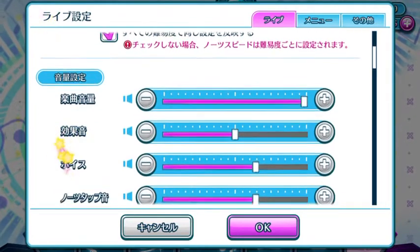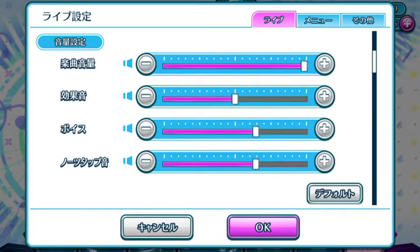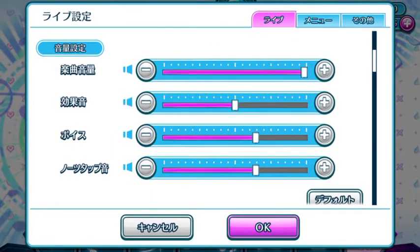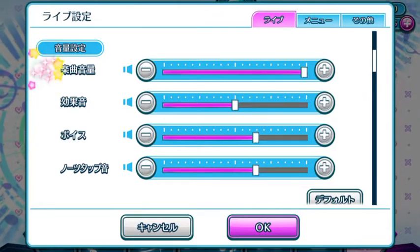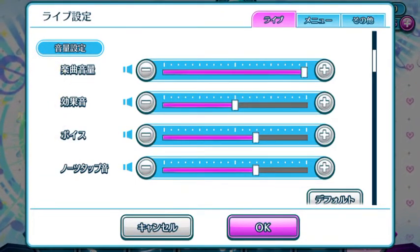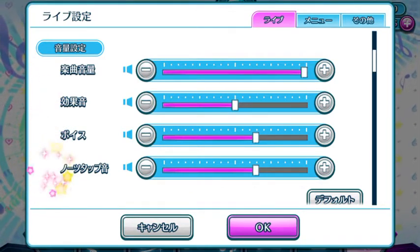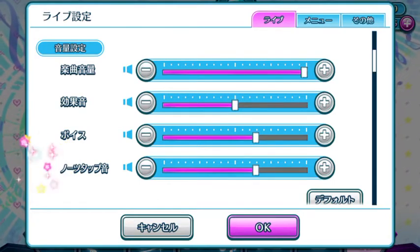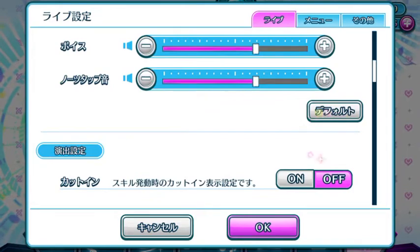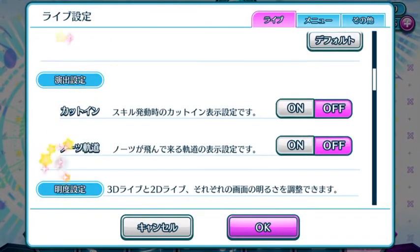Alright, so we are moving on to the next section. This is basically very straightforward sound options for the game. The first one is your music sound, then your effects sounds, your character voices, and your notes sound — so whenever you tap a note, the sound of the note will be at this volume. There is also a default button which will change everything to default.